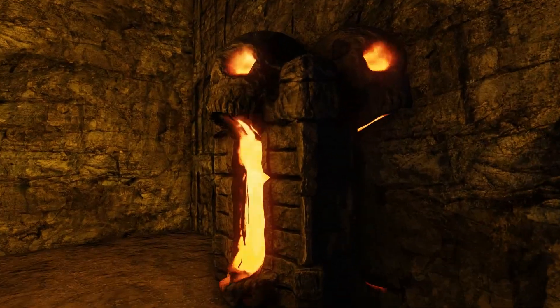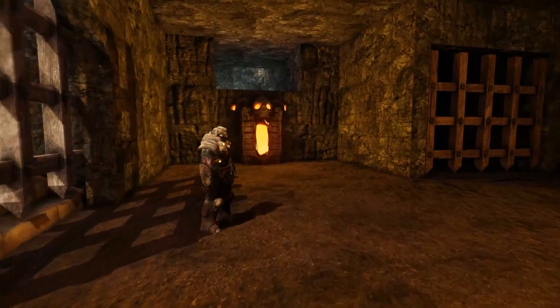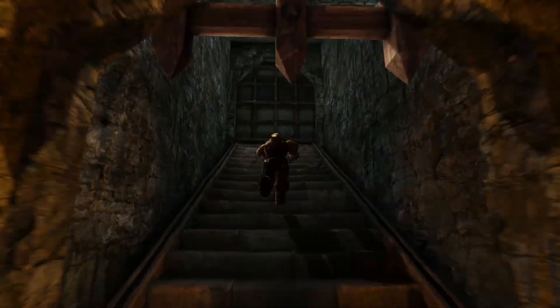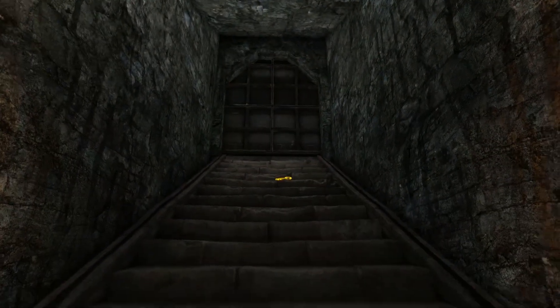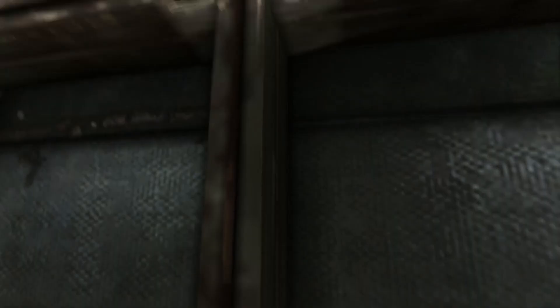I'll go back to the past. You can see the fire is working. Oh, there's the guard. Hey, maybe he can help us. Do you know what year it is? Hey, where are you going? Ooh, look, a key! So I'll grab the key. Maybe I can go through this door.